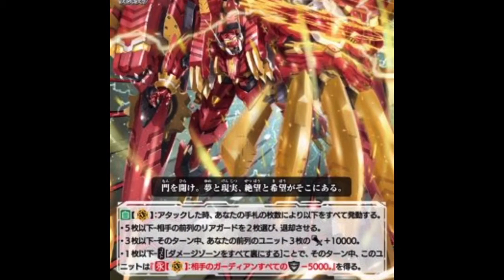Finally, let's get into the big bad boy himself — Chrono Fang Rebellion. His skills are basically what we saw from the anime reveal. On attack he has three different skills based on the number of cards you have in hand — the fewer cards the better effect. With five or less in hand you get to retire two cards in the front row. With three or less, three cards in your front row get plus 10. And with the final skill at one or less, you flip down all your damage — similar to how Feather Palace works for Angel Feathers — and until the rest of the turn all your opponent's guardians get minus five.